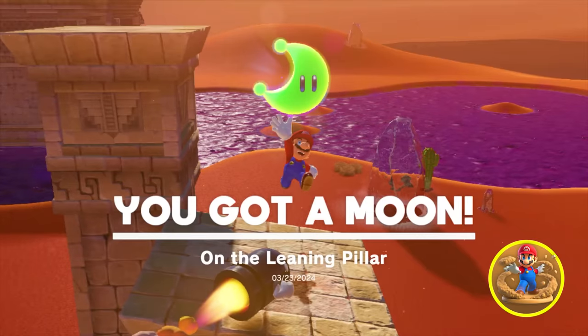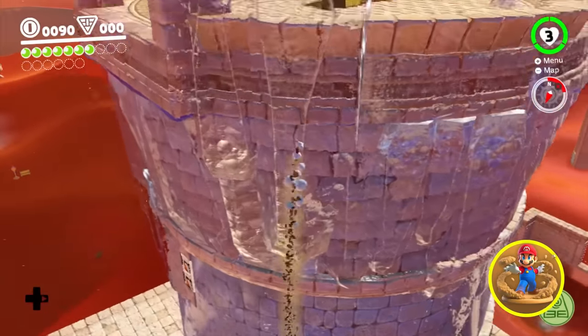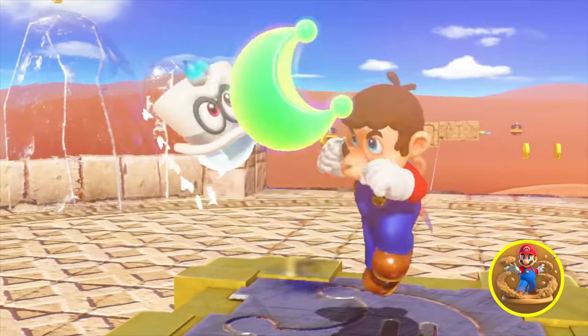We almost got bullet-billed though. It's just surfing through quicksand. Scale right up this tower — no problem. You love to see it. And now with a story moon, I think we should get a new power-up.